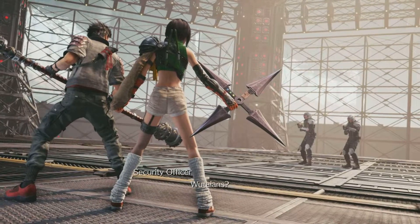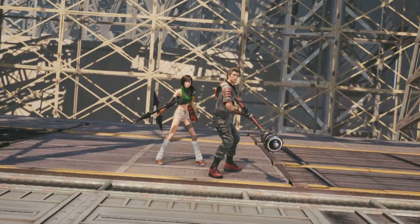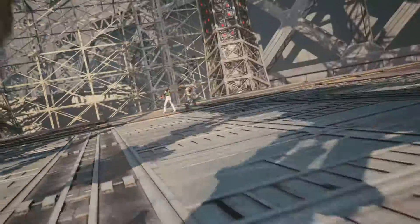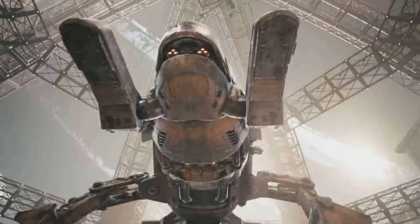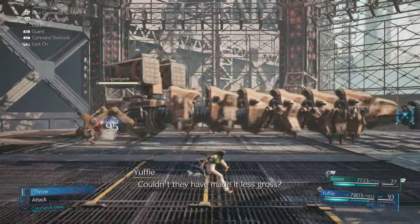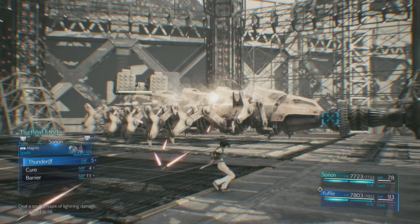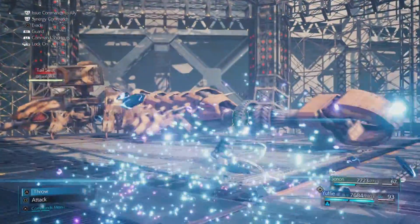Guards get eyes on hostiles and request backup. A mechanical boss creature was apparently hiding on the ceiling — I don't know how it remained hidden just hanging up there and nobody noticed it was just chilling.